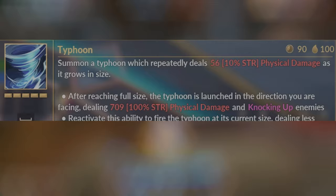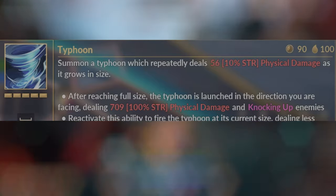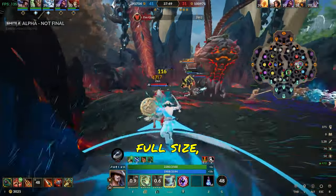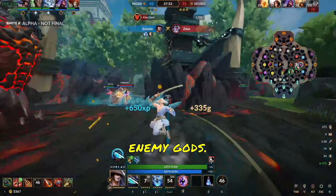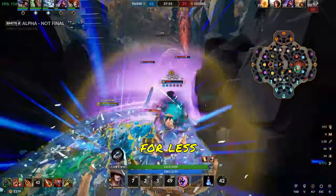Susano's ultimate is Typhoon. When used, Susano summons a typhoon at his location that increases in size and strength before firing in the direction you're looking at. Once the typhoon reaches full size, it will also knock up enemy gods. You can reactivate this ability at any time to fire it prematurely for less damage.